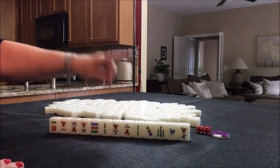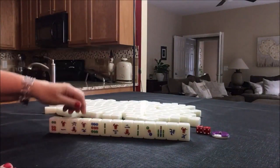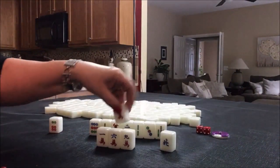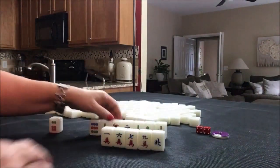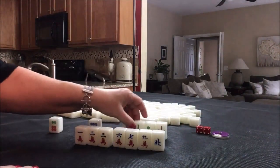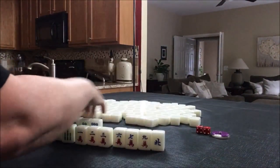North is non-dealer so we have 13 tiles. No flowers — that's a fawn right there. So the other two fawn are going to have to come from somewhere, and I think the easiest way to get to three fawn is a half flush or all pung.